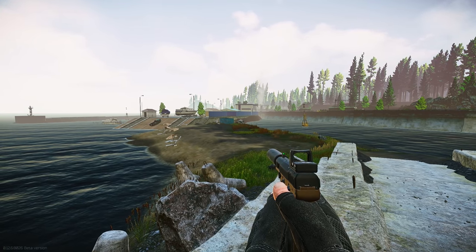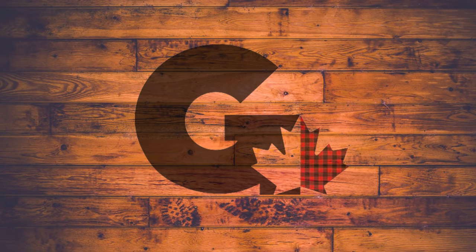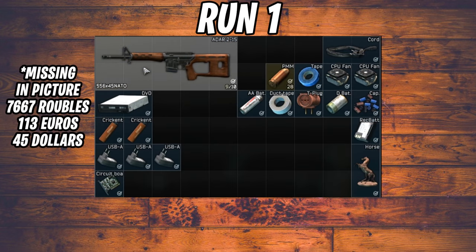Before showing the results, a couple of things: I sold every single item to traders only, not the flea market. This gives a consistent number since flea market prices fluctuate. When I got euros or dollars I converted them at trader rates — 135 rubles per euro — so if I got 10 euros that's 1,350 rubles. That's how I calculated the ruble amounts.